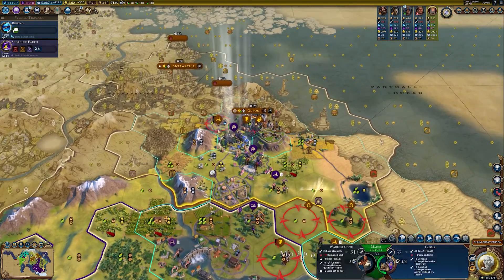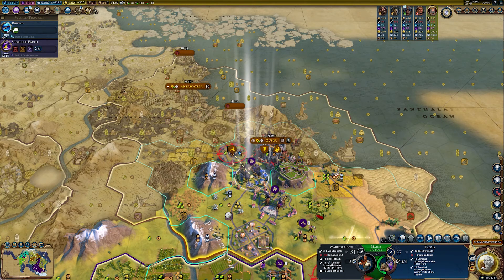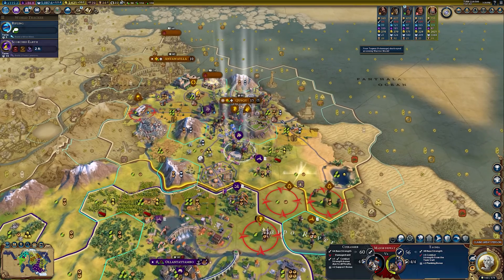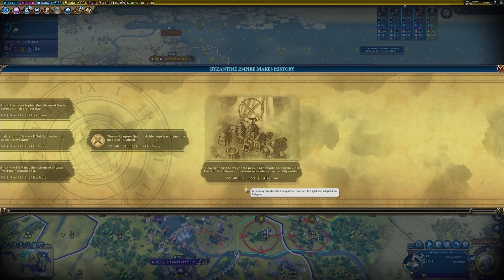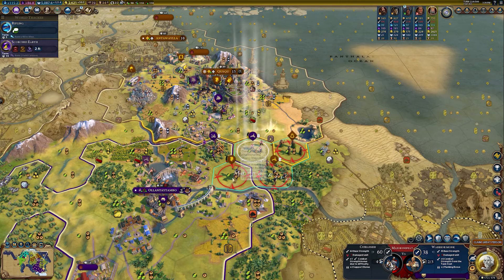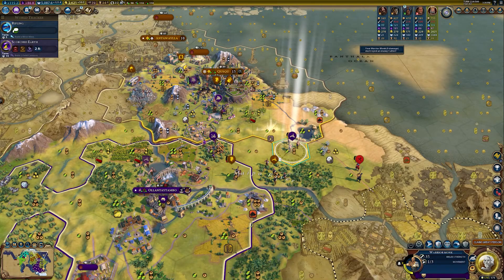We could kill this unit, which seems like a good idea because that will help spread our religion. Definitely want to kill these cultists. We have converted the city state — that's interesting. And now we have converted the capital.